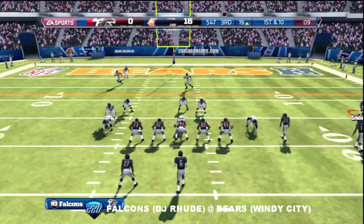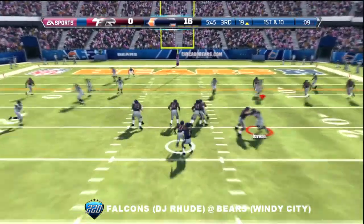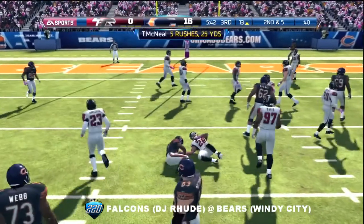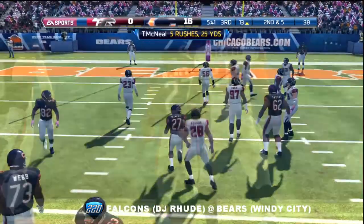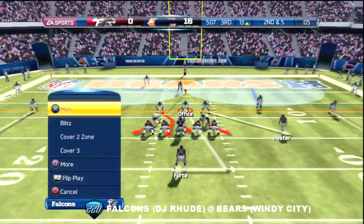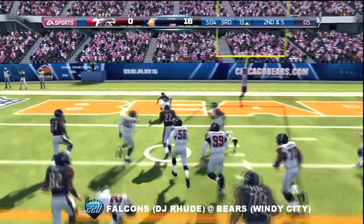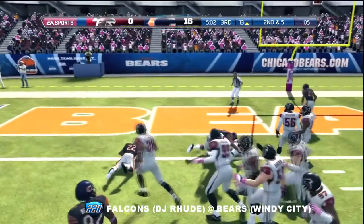Offense lines up here. Now first and ten, leaning on that running attack again here on first down. Nothing like the draw play — get those defensive ends rushing up the field. Look at the hand signals he's giving to the receiver outside. They'll run it with him again, gains 12.